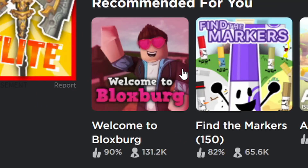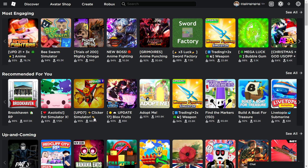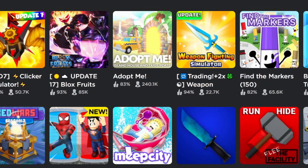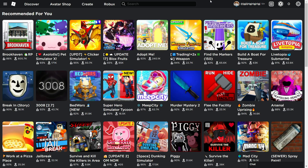The first thing recommended is apparel — Welcome to Bloxburg, that's interesting. Let me go to the discover page to see what's recommended for me. It's really disappointing. We have: Brookhaven RP, Pet Simulator X, Liker Simulator, Blox Fruits, Adopt Me, Trading Weapons, Find the Markers, Build a Boat, Submarine, and Break It — those are the top 10. This surprises me a lot. Let's actually try out some of these games and see how drastically that changes the recommendations.